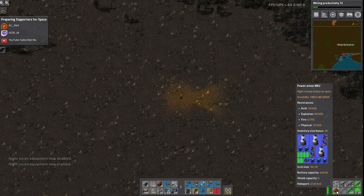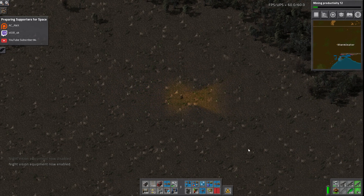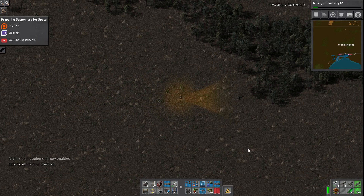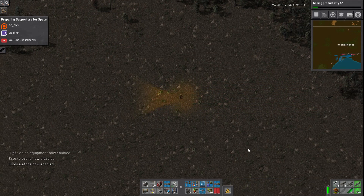As for exoskeletons, the default hotkey is F1. You can see I'm running — if I hit it, they're disabled and you can see my speed decrease. Very easy to turn on and off.